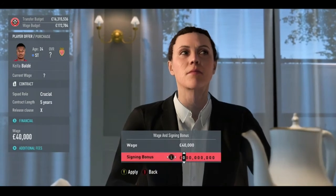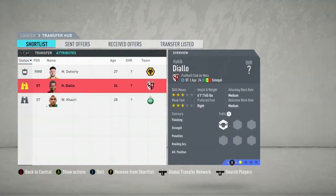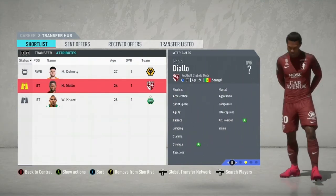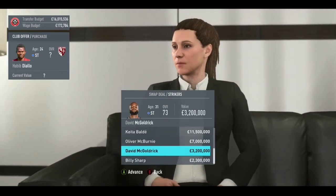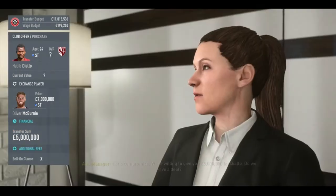So getting straight into it, we're trying to sign Keita Balde from AS Monaco — a striker, 78 rated. Sheffield United seems pretty okay to be honest; decent defense, decent wing backs, decent midfield. It's just the attackers really. We still have Dean Henderson on loan from Manchester United, so we don't need to upgrade that. The trouble with teams like Sheffield United is they start with very little money, so you can't do a Man City and blow loads of money and redo the entire squad — you can only make one or two signings.